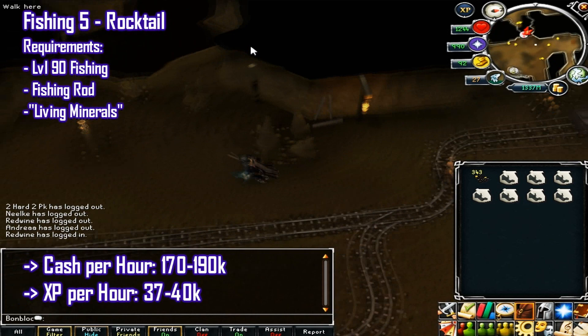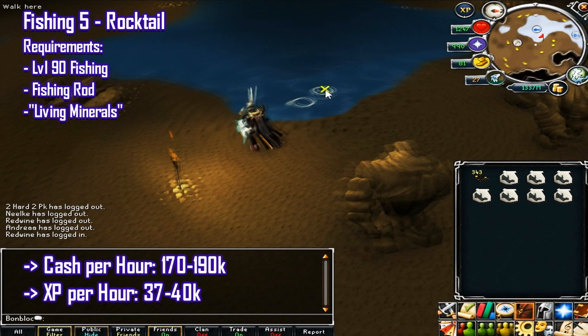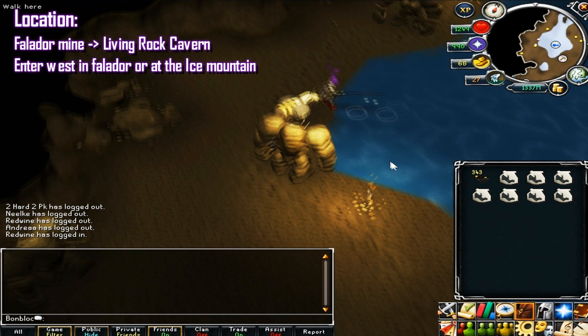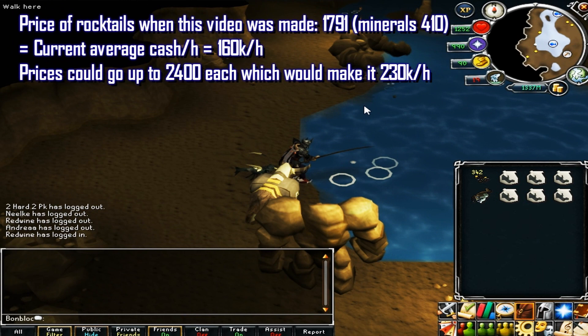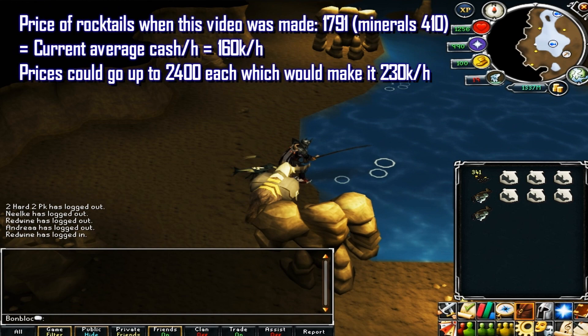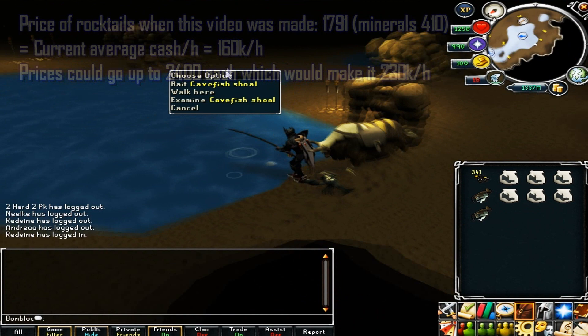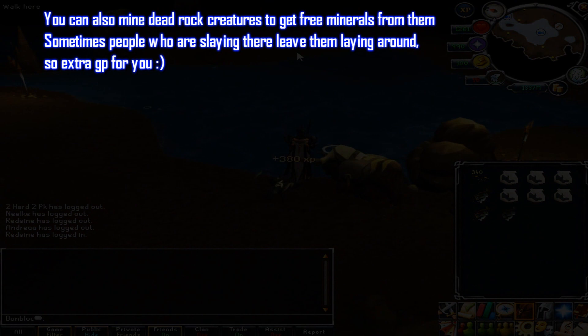The last fishing method is rocktails, requiring 90 fishing, a fishing rod, and living minerals which can be bought from the GE. Cash rate is 170 to 190k per hour, with 37 to 40k XP per hour. Location is the Living Rock Caverns, entered from Ice Mountain or Falador east. Rocktails were 1791 gp and minerals 410 gp at recording, making 160k per hour, but prices could rise to 2.4k each for 230k per hour. You can also get free minerals from dead rock creatures left by slayers.